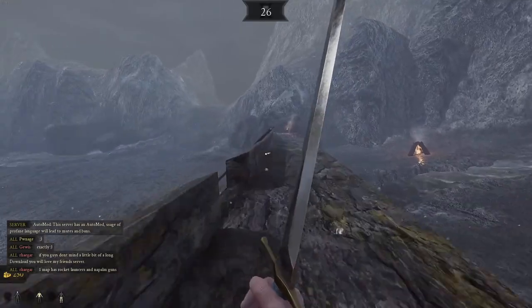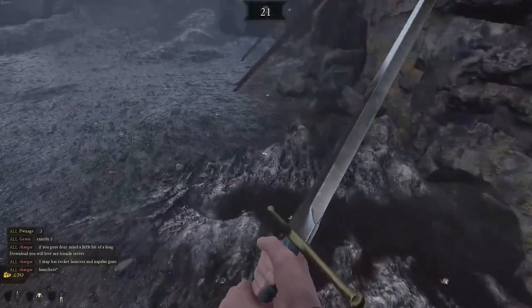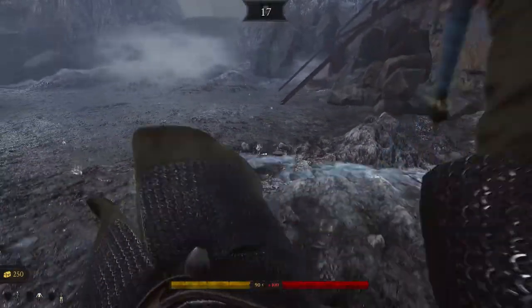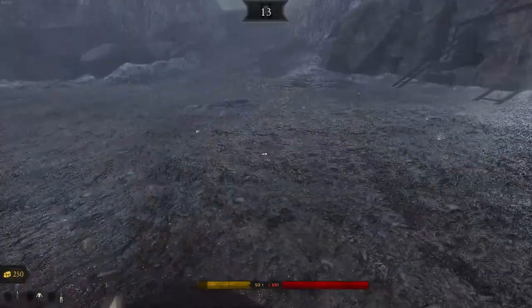Once you arrive there, climb down the ladder and position yourself around this area. Then start jumping by pressing the dodge button and keep doing this until you get past the barrier.